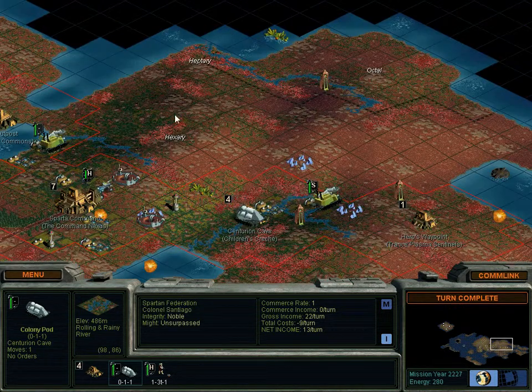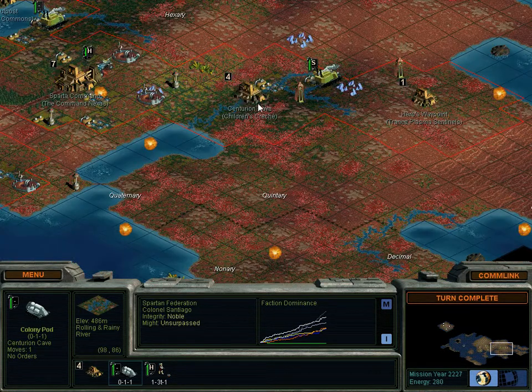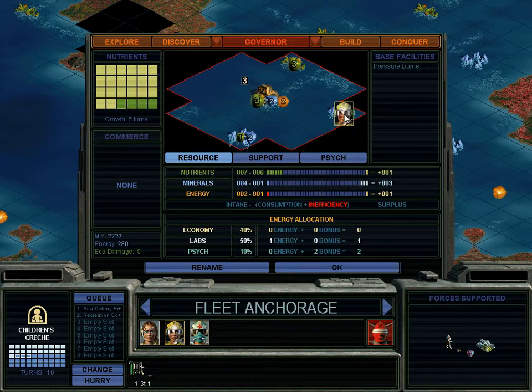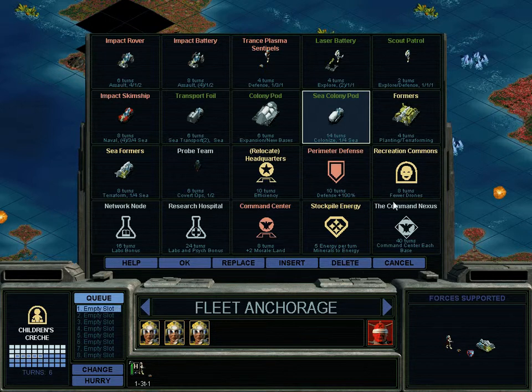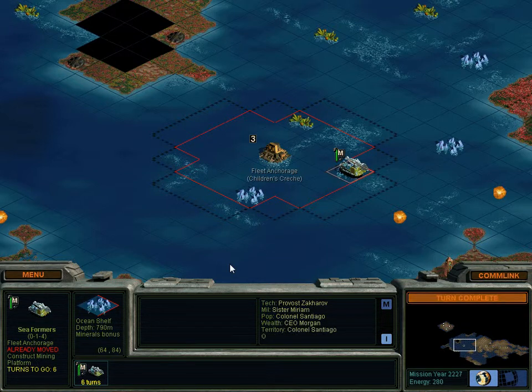The colony pod can't go to Hexary or Heptary — it could go to Octal, but I'm going to send them down to Quintary instead. They'll have to go all the way around the fungus, which kind of sucks, but that's how it works. We finally got rid of the fungus here, which means if I move them over — huzzah, we're getting some real minerals. Maybe I will switch the rec commons — let's build a mining platform.